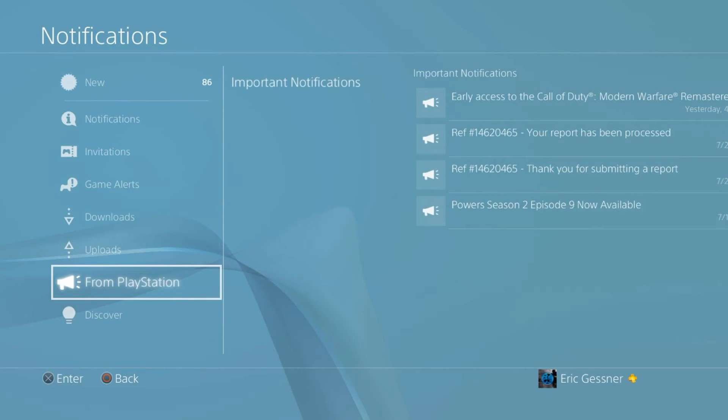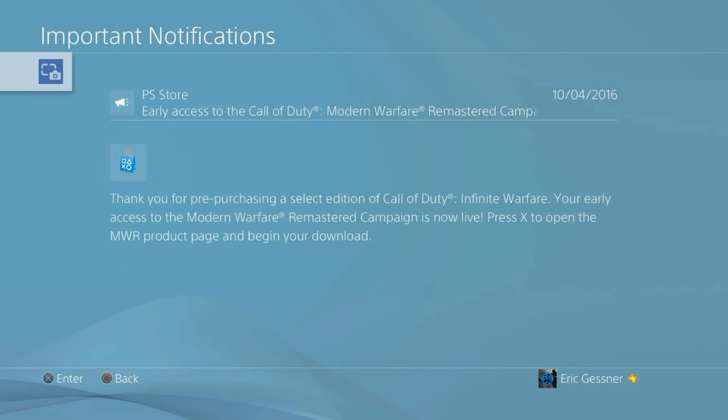It's going to say from PlayStation, second to the bottom. Press X on this — it's very simple. All you have to do is press X. It's going to say PlayStation Store: 'Thank you for pre-purchasing Call of Duty Infinite Warfare. Your early access code is here.' Just press X to redeem and you're going to press X.